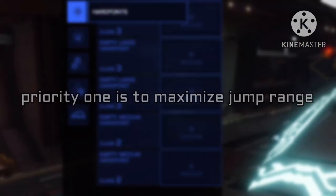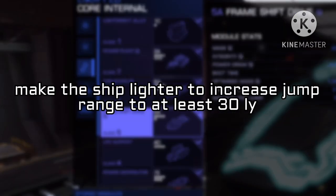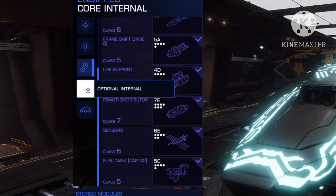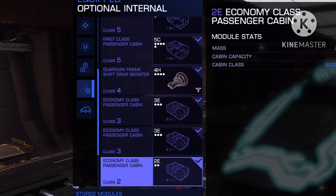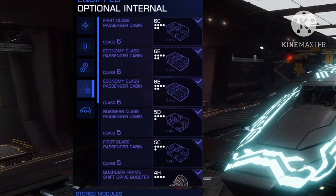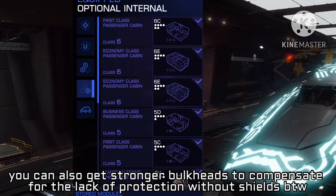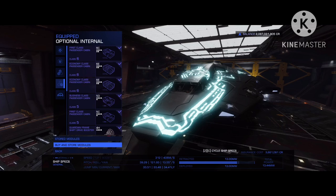What about the build itself? You want to maximize jump range — that's your first priority. No weapons, no utility mounts, and D-rated modules. Try to max out the frame shift drive and engineer it to go around 30 light years per jump. The two systems you'll be jumping between are 52 light years apart, and two jumps per run is the most efficient path. For optionals, place a mix of economy and business class cabins. I don't recommend using a shield, but removing it gives you space for more passenger capacity — a shieldless space taxi.